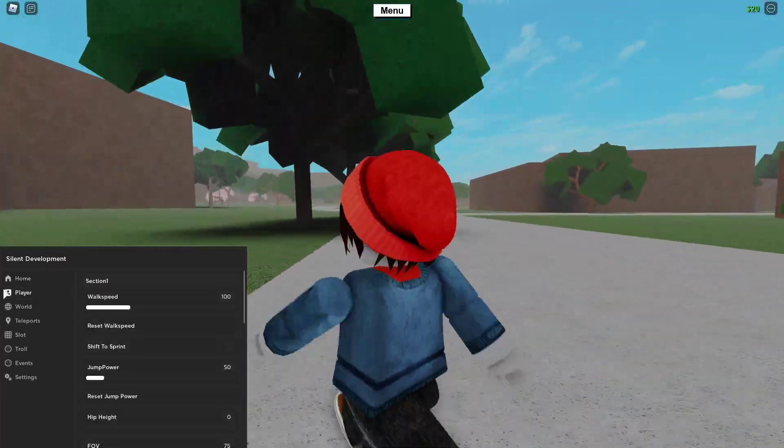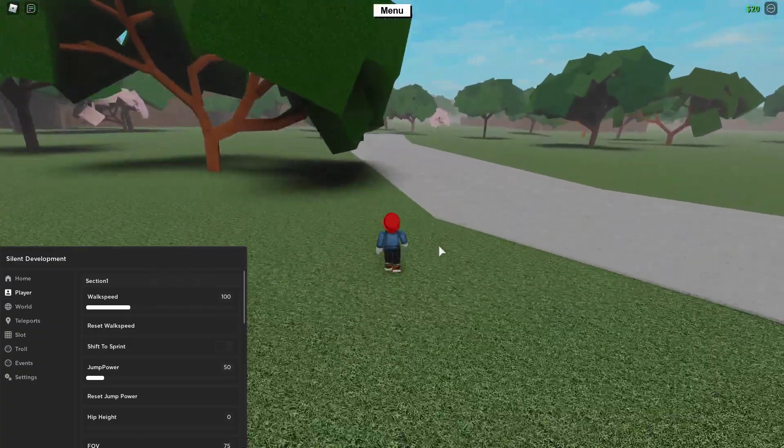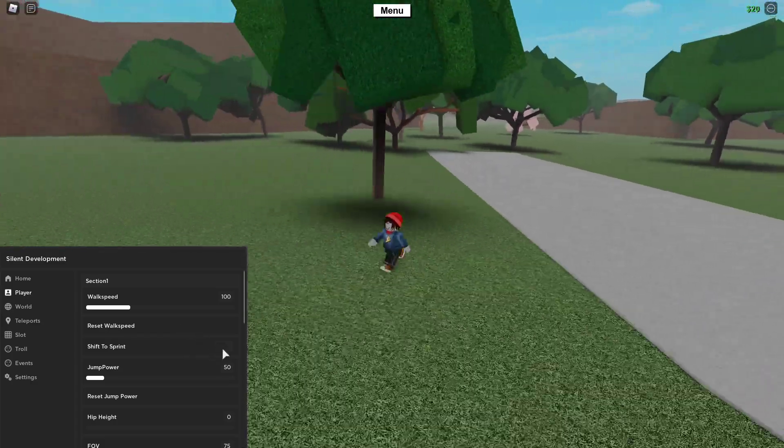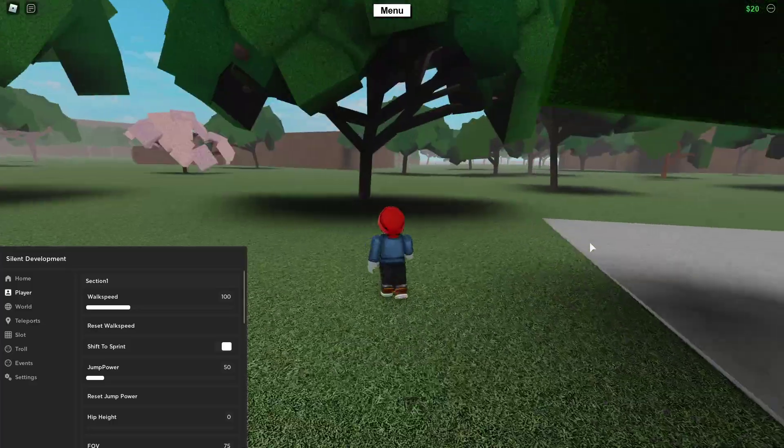Under the Players section, you can change your walk speed. I'm not going to do that because I like my current walk speed. There's also reset walk speed and shift to sprint, which I'll actually love having.